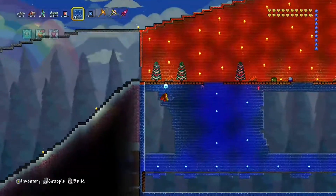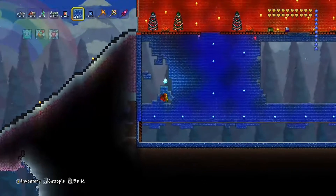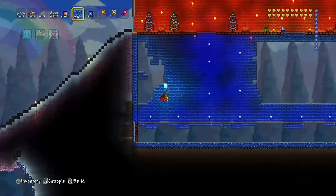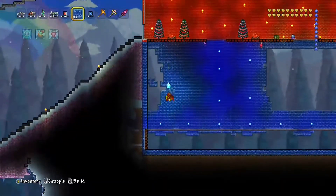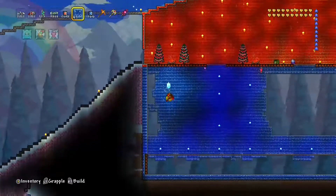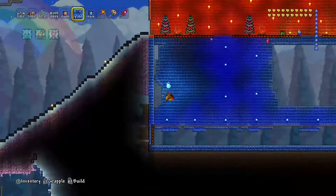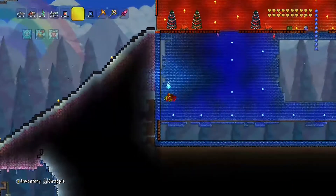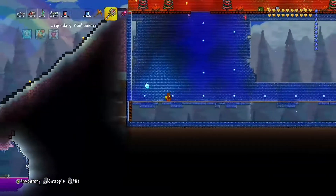Actually, I have a building item — I think it lets me place down walls and stuff fast. I believe there's an item that does that. Is it the paint? I may be wrong. It'll increase your block placement range or something like that. I'll just get rid of all of these walls here.